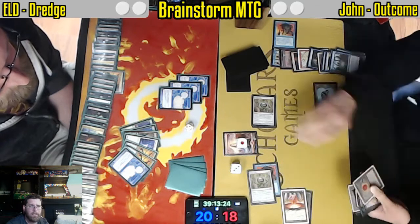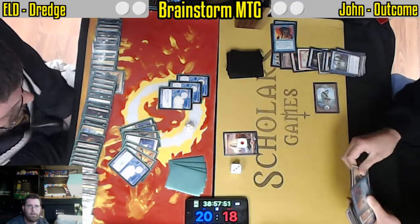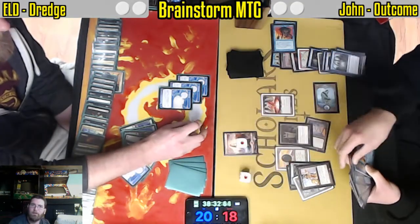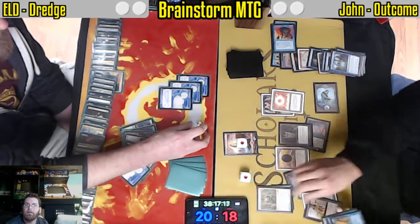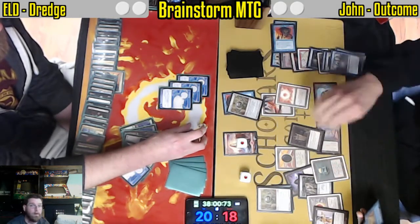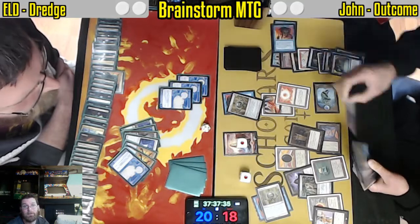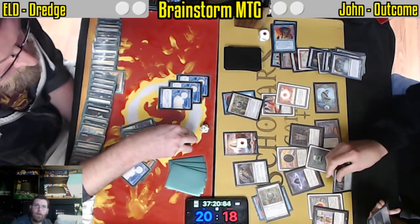Still a very, very slight chance that he could fumble. All these artifacts coming down — we see another Paradoxical Outcome and a Merchant Scroll, so he can actually PO twice more and draw his entire deck. There's a Twister, and a Jar — Jar actually would have been lethal. Sensei's Top. Memory Jar would have ended the game on the spot — only four cards left in the library, a card I could have played around.